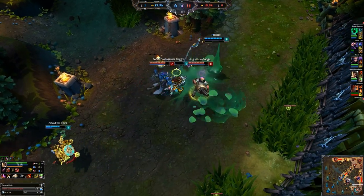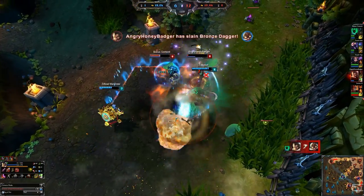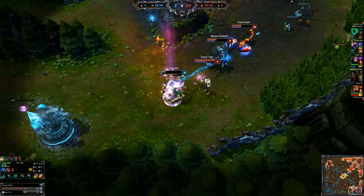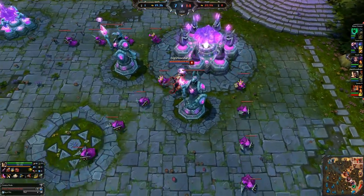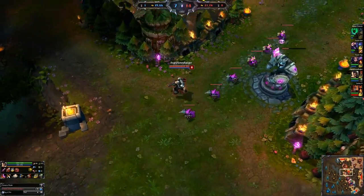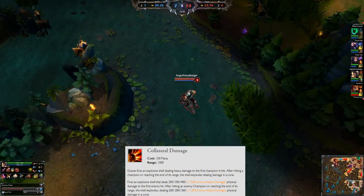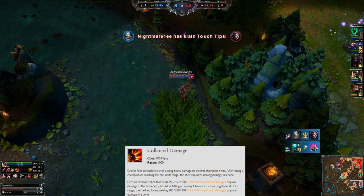At level 6 we're shooting people in the face. We actually get ganked at the same time as we engage, but luckily we pick up a kill — when you know you're probably going to die, just go all in for that kill. We took out Corki, and a roam from the mid laner picks up a couple more kills. At level 6 you put a point into your ultimate, which is Collateral Damage. Graves fires an explosive shell in a straight line dealing a lot of physical damage scaling from attack damage. After it hits a champion or reaches a certain range, it explodes into a big cone and deals damage to enemies behind it.